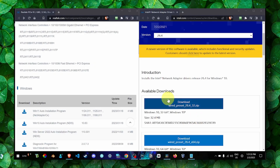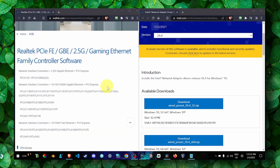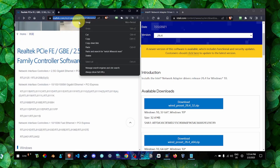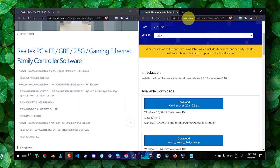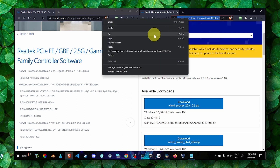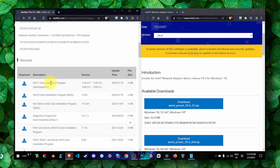Another thing you can try is to install the latest driver for your internet adapter. Head over to a website — I'll leave the link in the description. Download and install the WinAutoInstall program using the download button provided.